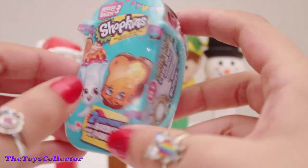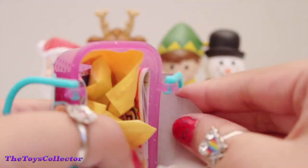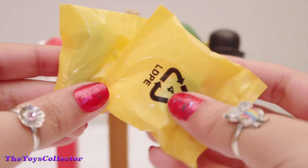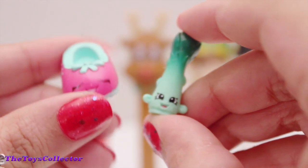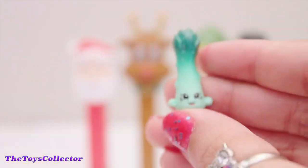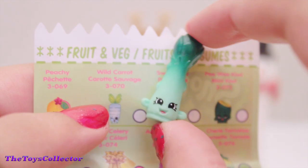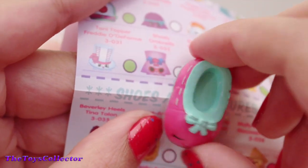Let me know in the comments section if you guys completed your Season 3 collection. I wonder which Shopkins we got today. The Shopkins that I got are asparagus and shoes. Aren't they adorable? Oh my gosh, look at Shoes Anne with the cute little bow — super cute! Asparagus is a rare in the fruit and veg category. Shoes Anne is a common Shopkin in the shoes category. Super, super cute.